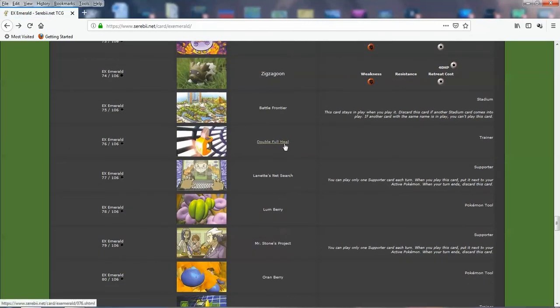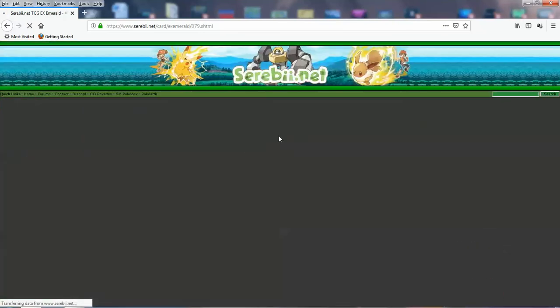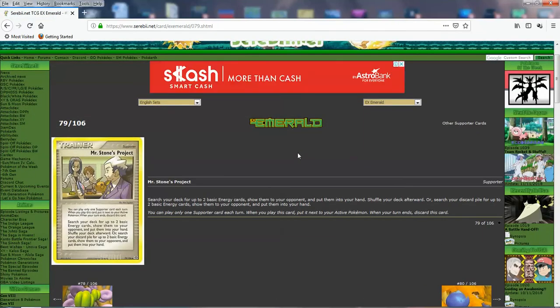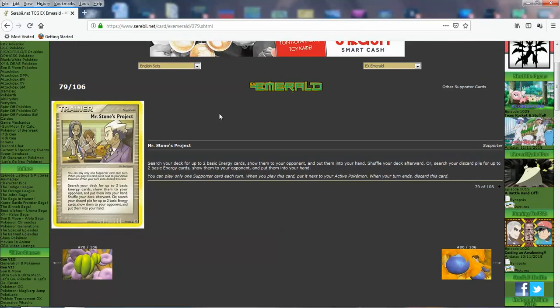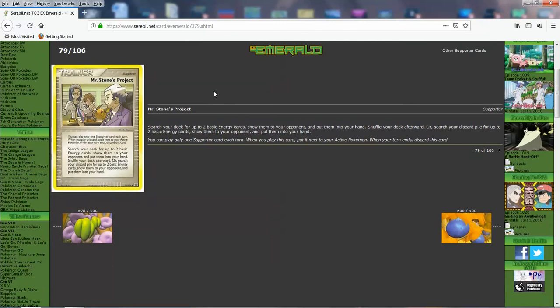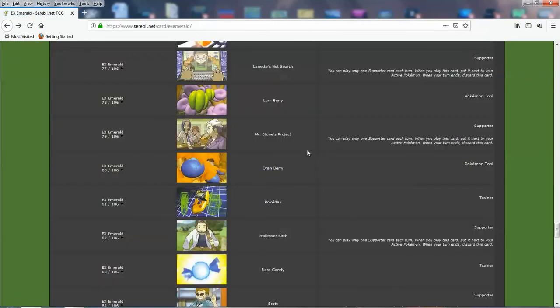Next up we got Double Heal reprint, a Lum Berry, Net Search reprint, and Mr. Stone's Project — I believe this is the original card from this set. You search your deck for up to two basic energy cards, show them to your opponent, and put them into your hand and shuffle your deck. Or you search your discard pile for up to two basic energy cards and grab them. So you can basically act like a Double Energy Search or an Energy Retrieval from your discard. It's quite good — it's flexible. You only get two cards, but depending on your deck this might be a very valuable card. Good card, featuring Steven's dad with the Devon Corporation.